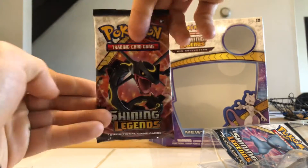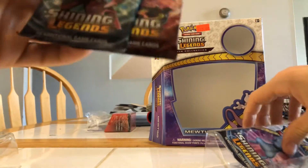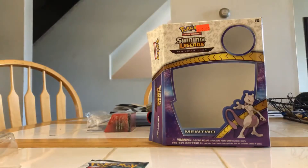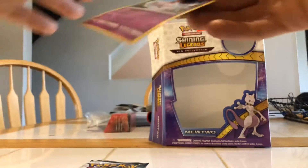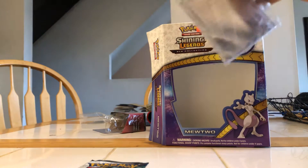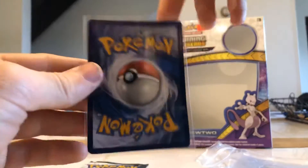You got a Rayquaza pack — nice. A Genesect pack. I'd usually do Genesect first, Rayquaza second. And then there's the Mew pack — I'm going to save that for last. Save the code card over here. We're going to get the promo out; it should come out pretty easily. Here's the promo — pretty sweet. If you've never seen it, pretty nice. Grab the sleeves and put that in. Got the promo sleeved up.